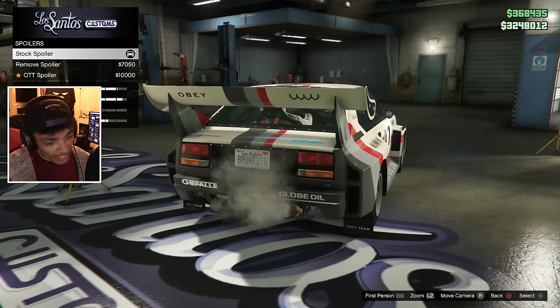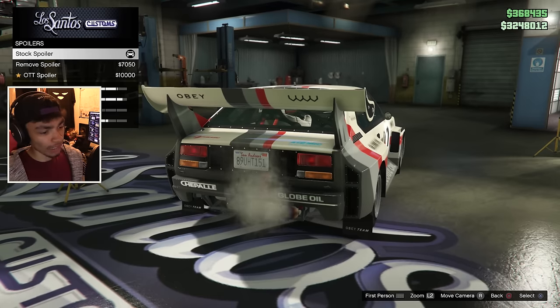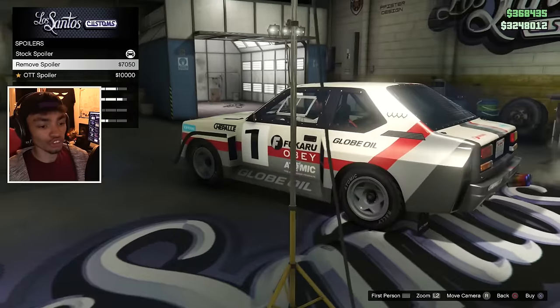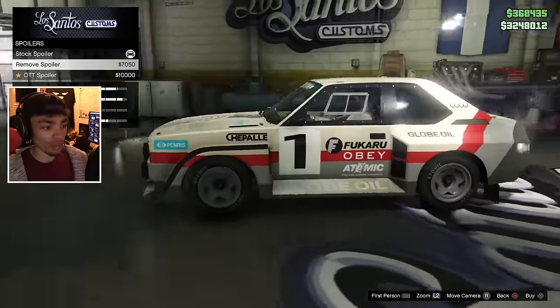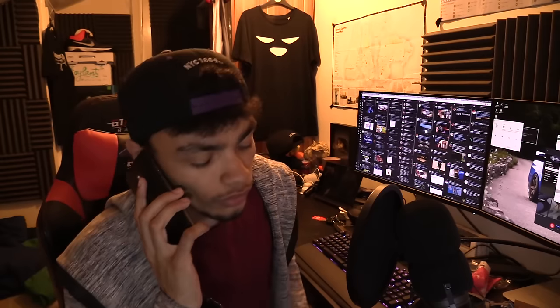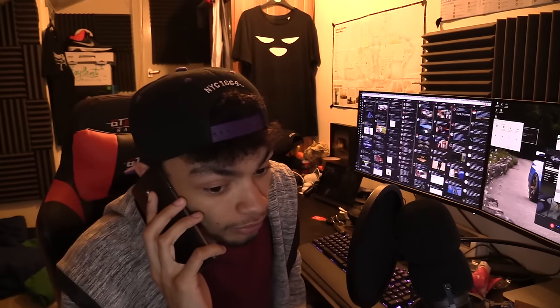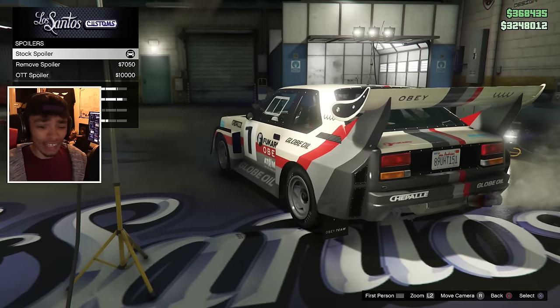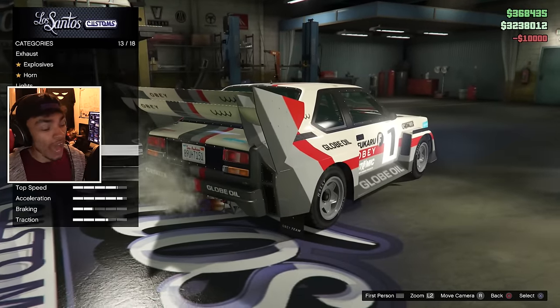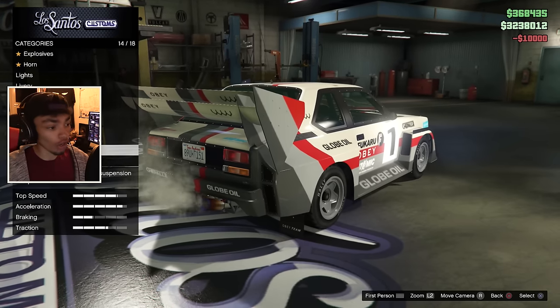We've got spoiler options — this is the part I've been waiting for. Remove spoiler — that looks ridiculous. I think this is genuinely the first car that looks absolutely stupid without a wing. You wouldn't bother driving it without a wing. And then we've got the OTT spoiler — I'm hoping that means over the top. Have you seen that one? Christ on a bike, that is beautiful. I like the stock spoiler, but look at that. I want all my cars to have wings like that — that is the wing of dreams. They've taken it from the truck on Forza, that's what they've gone and done.